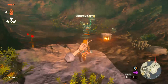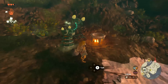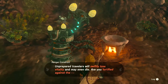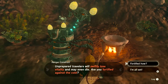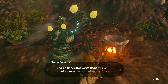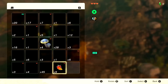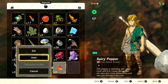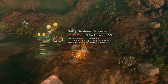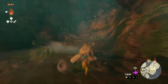The snowy mountain above us is extremely cold. Unprepared travelers will swiftly lose vitality and may even die. Are you fortified against the cold? Insufficient preparation can lead to death in harsh environments. The primary safeguards used by our creators were meals. So we got spicy peppers — I'll just hold five of them. Let's go ahead and make the meal, get ourselves 12 minutes and 30 seconds of that sweet cold resistance. A few more bright bloom seeds here — it's not blight broom, it's bright bloom.